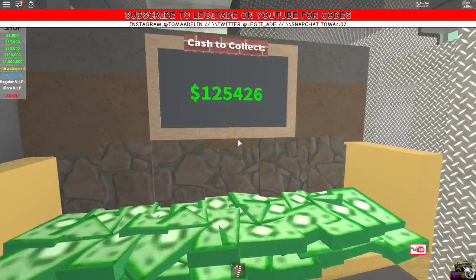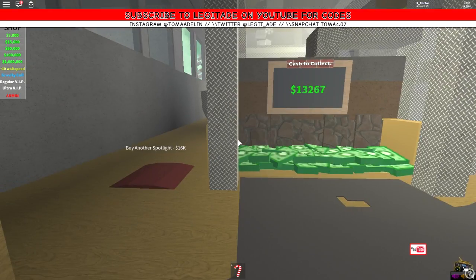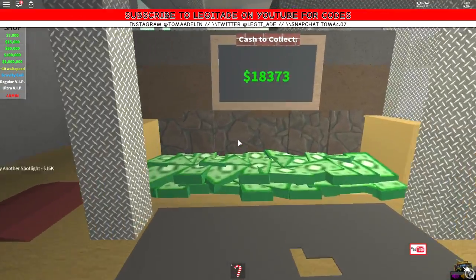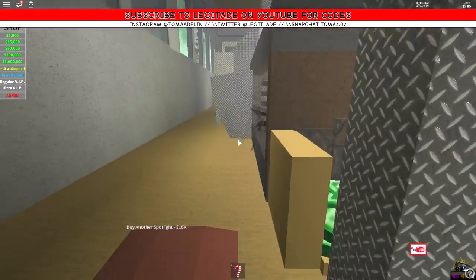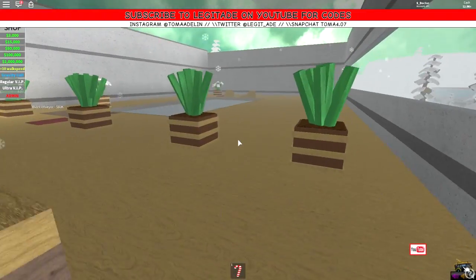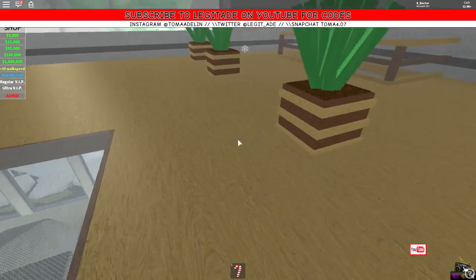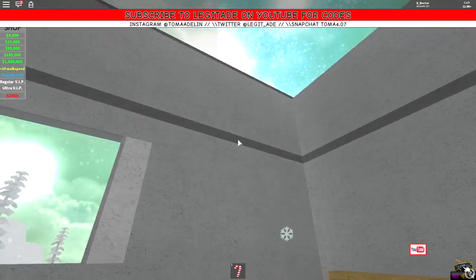Oh yeah — excellent! Second floor, 120,000 — wow, there you go guys, we have got a second floor! There is going to be a lot more stuff — excellent! Let's have a look up here and see what we can buy. Oh there is going to be — yes, there's going to be a conveyor for 60,000. We're going to get some big money!